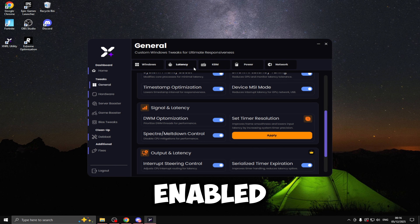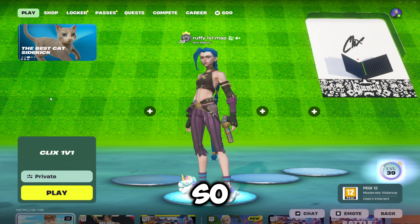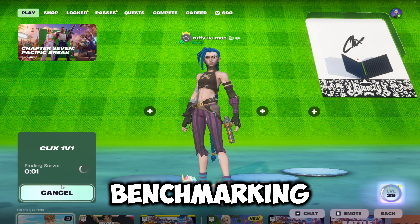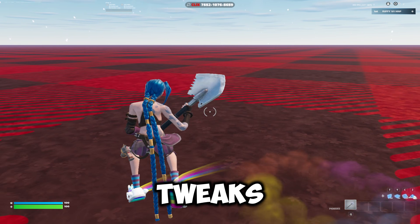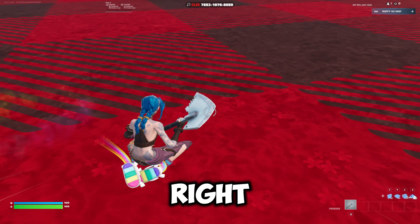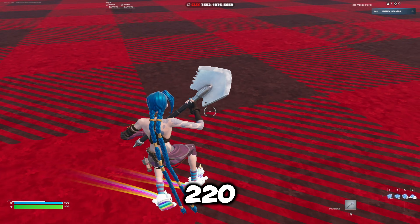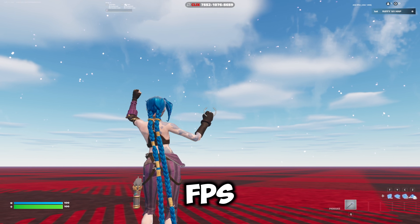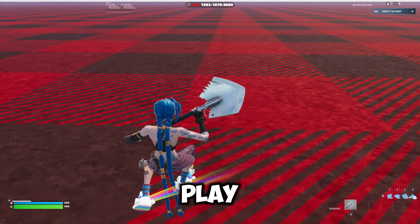I've gone ahead and enabled all of the tweaks inside XNRL. I've just loaded up Fortnite with the XNRL tweaks enabled and loaded into the map. As you can see in the top right, we're getting about 280 to 400 FPS at max, though it does drop to about 220 sometimes. And if we do an emote and look up to the sky, we're getting about 500 FPS at a push — not as many as we got with Risen's tweaks, but still good enough to play your game.